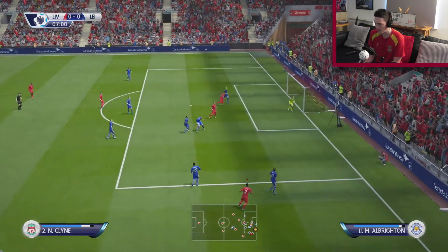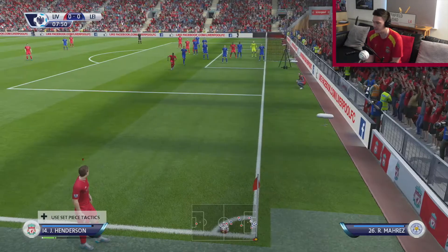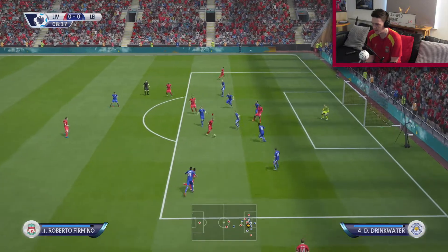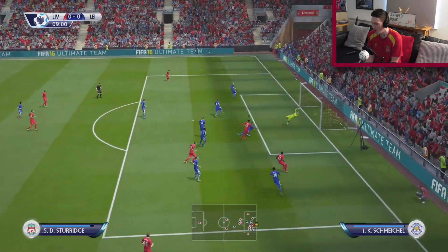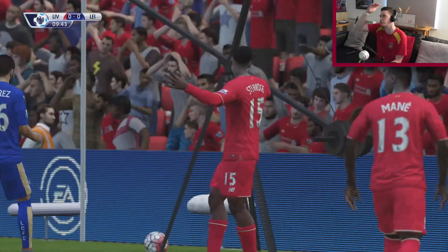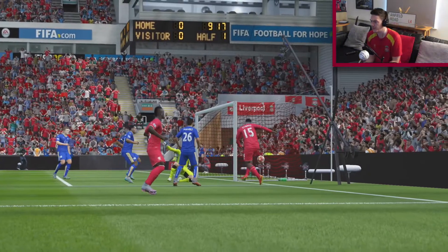Klein brings it out wide into Firmino, who wins a corner kick. Henderson takes the corner, plays it short into Mane. Bad touch by Mane, plays it into Firmino. Sturridge — almost goes in with the little chance there. We're going with Sturridge going early in these videos.